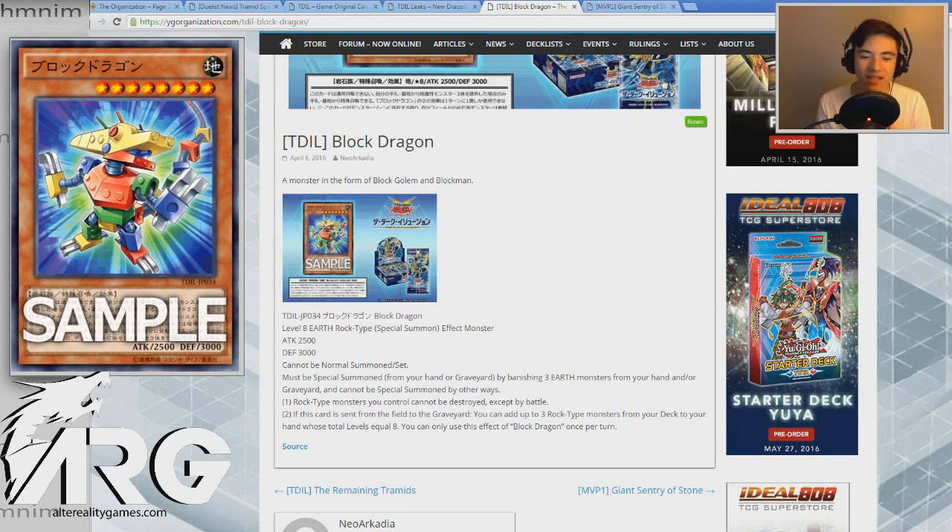I think really where this card shines is its second effect: if it's sent to the graveyard, you add up to three Rock-type monsters that equal eight in total levels. That's really powerful, and the key phrase is 'up to three rock-type monsters,' because if it was exactly three, you'd be in a weird situation where you have to do maybe two level threes and a level two, which isn't that good — or four, three, and one. But now we can use just two level four monsters, which is really powerful in the sense that we expend no resources to summon this monster and we get a plus two when it's destroyed. That's extremely powerful — we can search out Koa'ki Meiru Sandman and Koa'ki Meiru Guardian, which are probably the most powerful monsters in your Rock Stun deck.